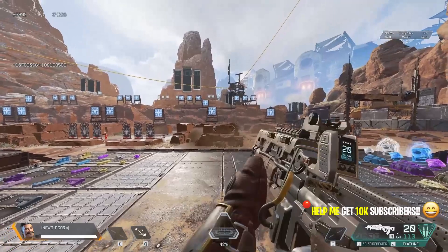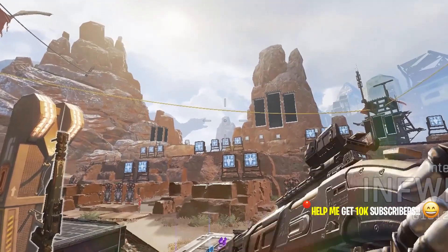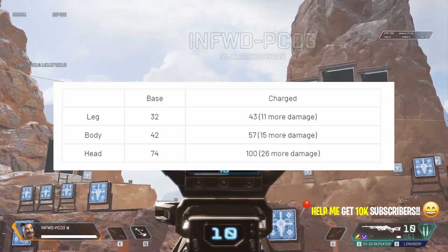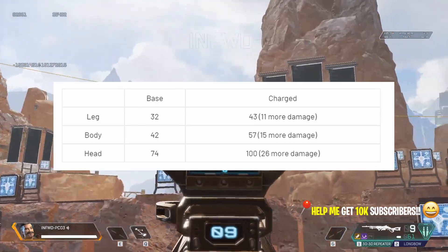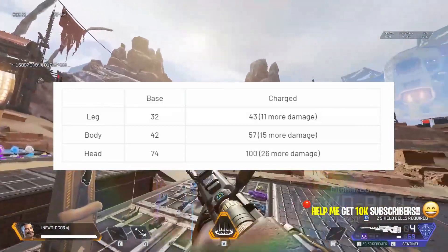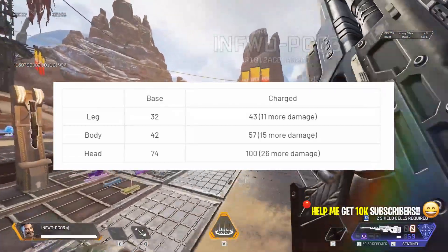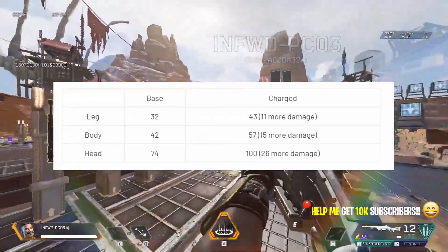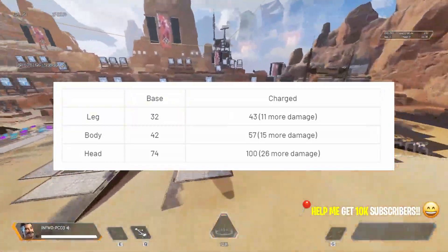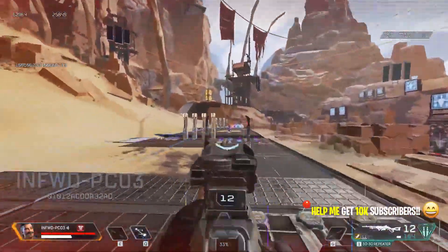Another unique element of the 30-30 Repeater is that each shot has a charge meter. Unlike the Sentinel sniper rifle, the charge is automatically part of the weapon and does not require any outside items. The base damage versus charged shot damage is as follows: leg damage is 43 base and 54 charged; body damage is 42 base and 57 charged — 15 more with charge; headshot damage is 74 base and 100 charged, which is 26 extra charged damage.